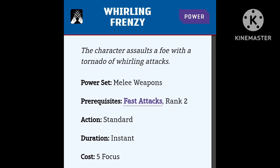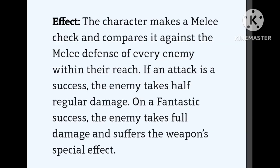Whirling Frenzy — prerequisites: Fast Attacks and Rank 2. Standard action, instant duration, cost is 5 focus. You make a melee check and compare it against the melee defense of every enemy within your reach. On a success they each take half damage; on a fantastic success they each take full damage and suffer the weapon's special effect. This takes it a step above Fast Attacks in that you can attack every enemy, not just two. But Fast Attacks also has the bonus attack on a fantastic roll, so they are two different powers — very similar, but each with something unique. I would say both of them are worth it.